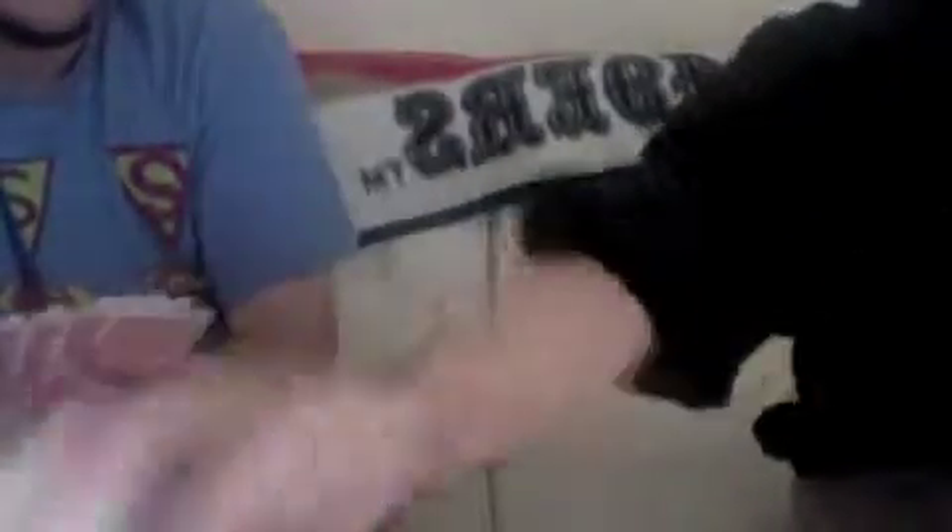My opponent has gin. That's one book of three, another book of three — ace, ace, ace — and a book of four: five, six, seven, eight of clubs.